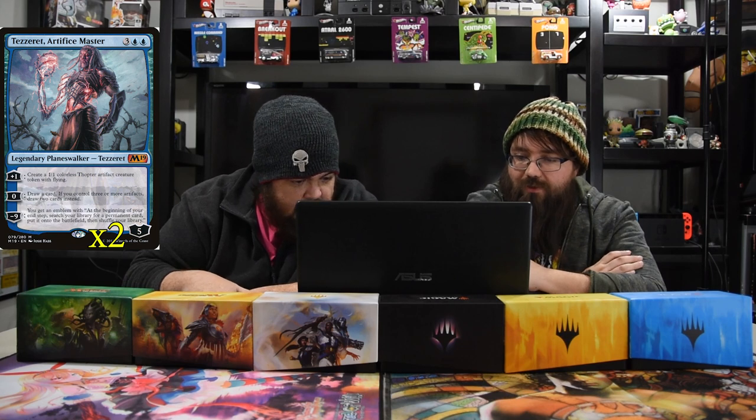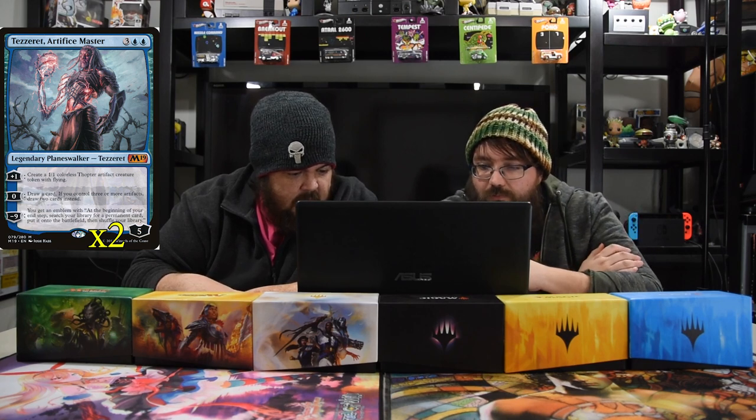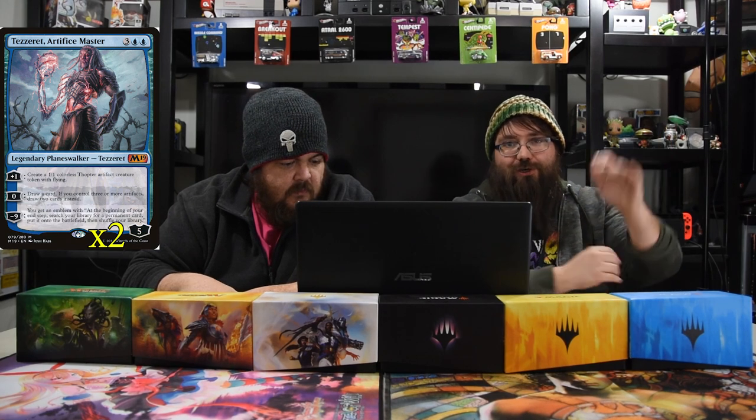Next up is Tezzeret, Artifice Master — five mana, two colorless two blue, three for five loyalty. Plus one: create a one-one thopter with flying. Zero: draw a card; if you control three or more artifacts, draw two cards instead. Minus nine: emblem that says at the beginning of your upkeep, search your library for a permanent card and put it onto the battlefield, then shuffle. If you get to nine loyalty you're basically putting a planeswalker into play every turn.